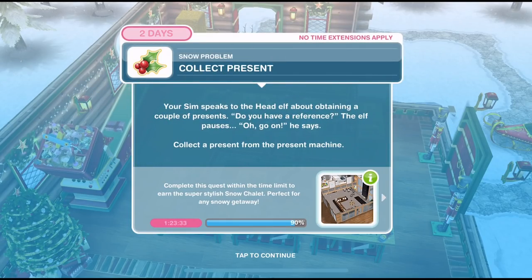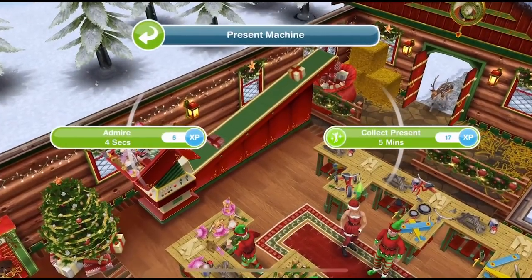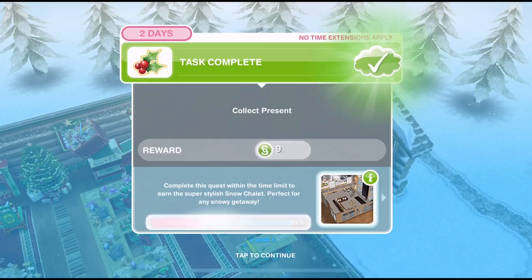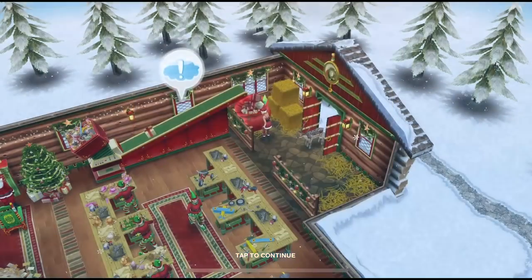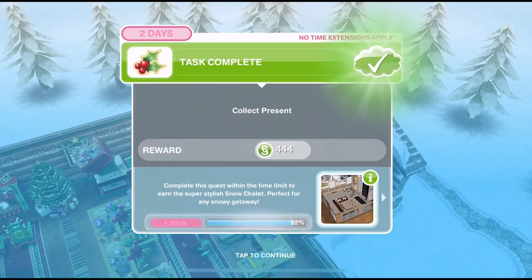You've finished speaking to him. Now collect a present. Your Sim speaks to the head elf about obtaining a couple of presents. The elf says: 'Do you have a reference?' then pauses — 'Oh, go on.' Collect a present from the present machine. Click on it and collect a present for 5 minutes. We have collected the first present. Now collect another one from the present machine. This one takes 10 hours and 50 minutes. We've collected the second present.